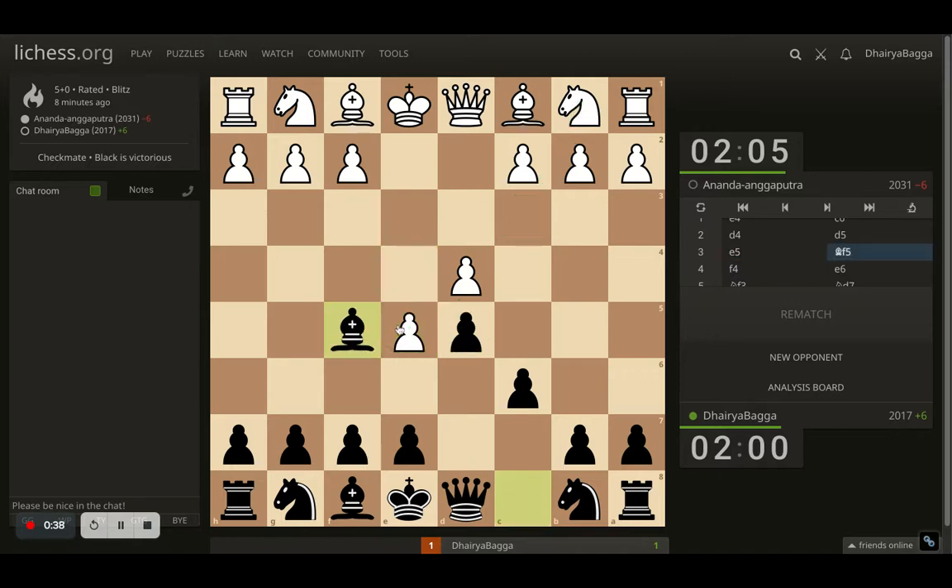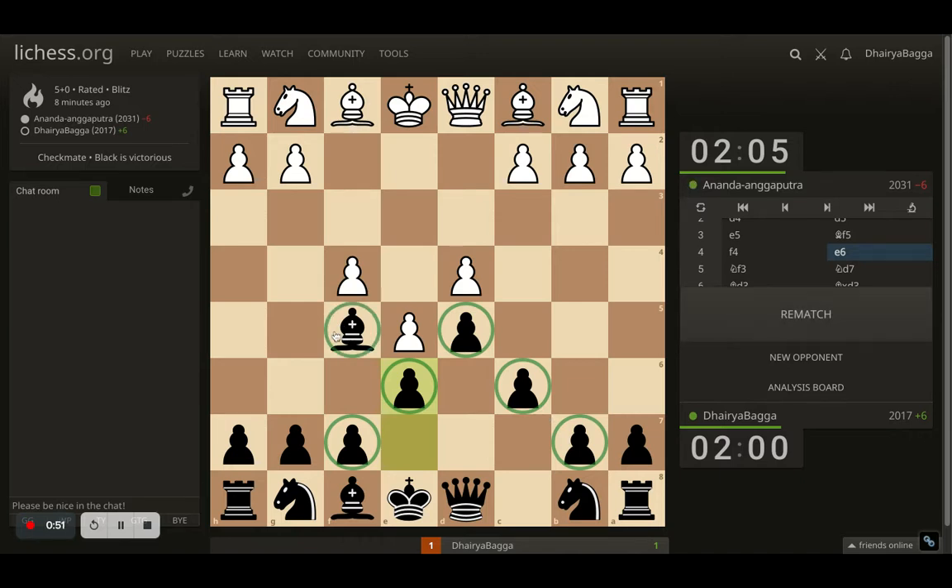How you deal with it: you just develop the bishop to f5 first. Opponent plays f4, and then you go with e6, so that your pawn structure is solid, your bishop is out of the pawn chain — which could have been a weakness — and now you're ready to develop your way.